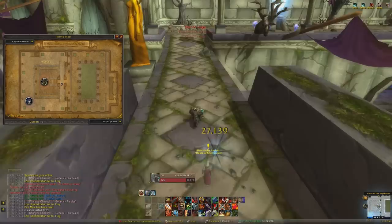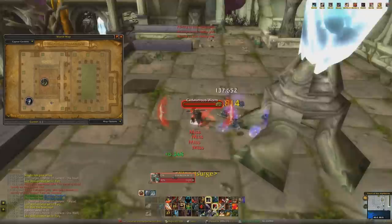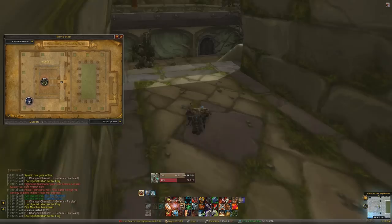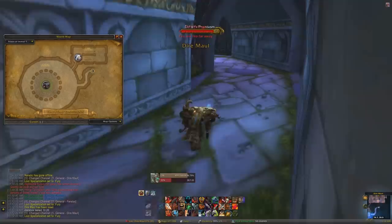If you try to walk through that force field, it's just like a wall — you won't be able to walk through it. At this point I've done three crystals, and you can jump right off into that courtyard where the last boss is — you won't die. But I didn't make the jump, so I had to run. You don't have to kill any bosses in Dire Maul West to unlock the last boss; you just have to destroy those five crystals.